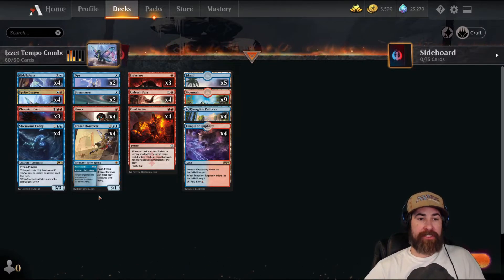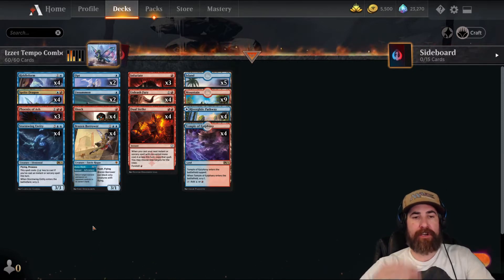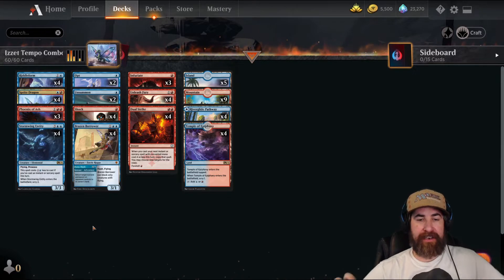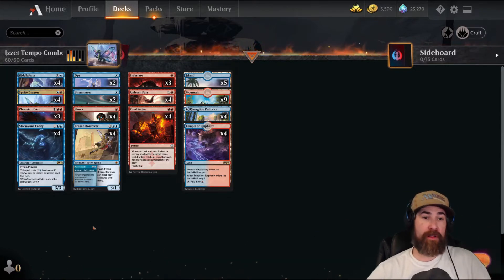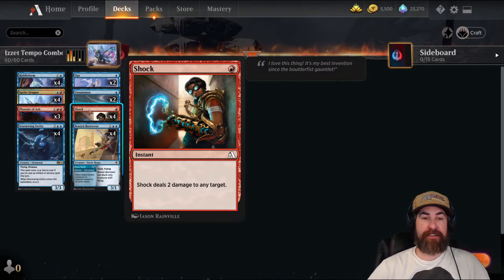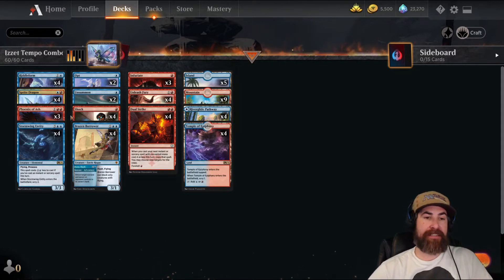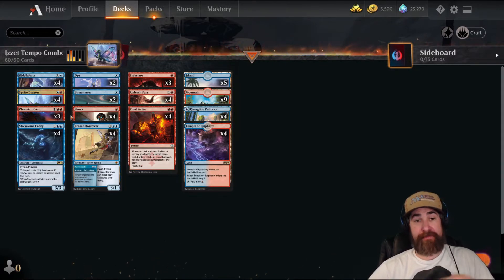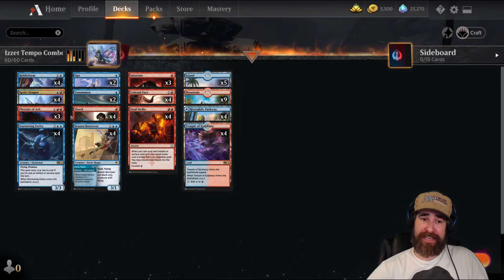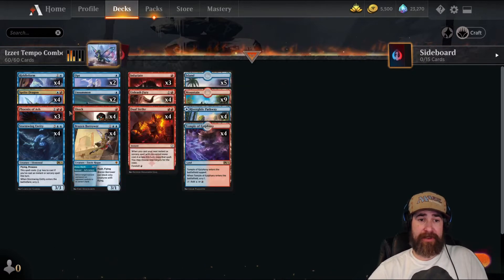Then we have our support row. We do have three more creatures in Brazen Borrower if need be, but we mainly have this in the deck for the bounce effect, because this is also a tempo deck — just trying to keep building what we're going towards and disrupting our opponent enough to where we can just OTK them all at once. We do that with Brazen Borrower. Double duty with the creature. We've got four copies of Shock — not just so we can hit their face. We could have gone with Frostbite or something like that, but that doesn't hit people. We need to be able to shock the opponent in case they're playing control decks — shock them to power up Riddleform or to get a counter on Sprite Dragon.